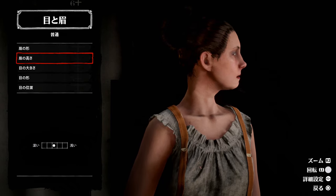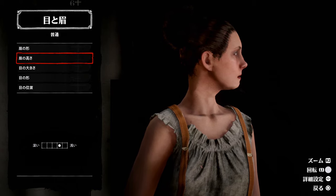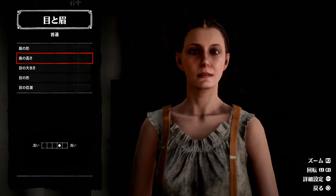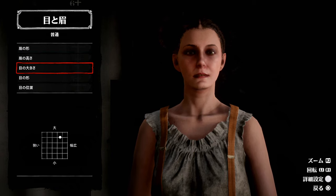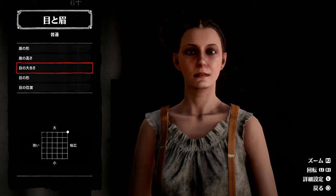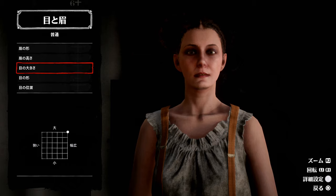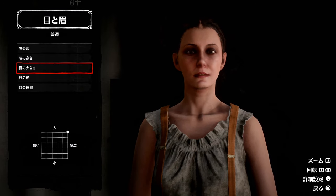眉間の前後は浅くしすぎるとのっぺりとした顔になってしまうので、ある程度の凹凸を作りたい。ただ出しすぎるといかつく見えてしまうので、いい感じのバランスを見つけてください。目の大きさは眼球の大きさというよりもまぶたの大きさみたいな感じで捉えておいてください。大きくするとまぶたが厚ぼったくなります。